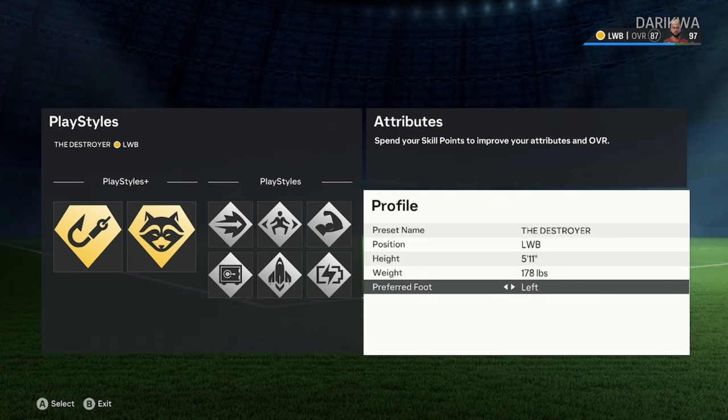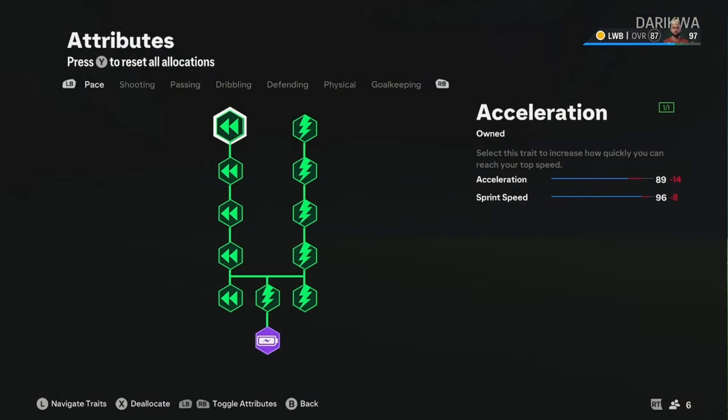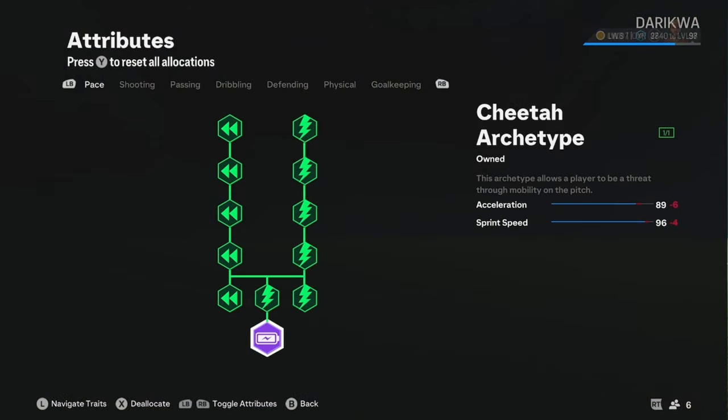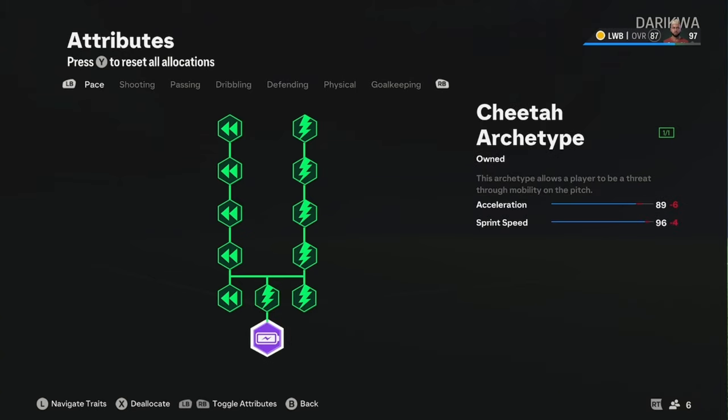For play styles, left foot — if you've seen any of my other build videos, left foot always. Don't ask why, it's just better. For pace, I do max out the pace, which is quite surprising for me. Make sure you go all the way out because you really want that speed — especially in situations where you're trying to cover down the wing. You need that pace to get back and forth, nip in, and make interceptions. It's all perfect.